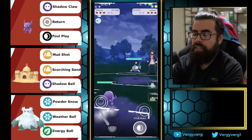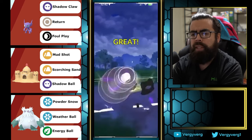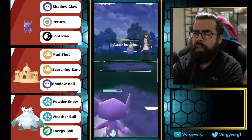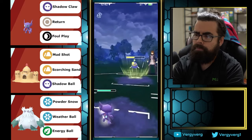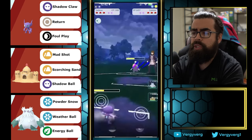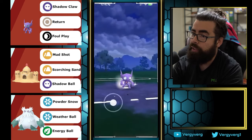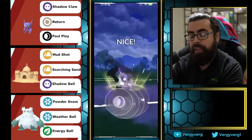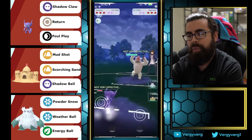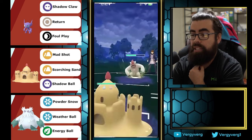Lanturn here in the front — Abomasnow would be really good against this, and actually both of our back line is pretty good against this too, so I wonder if we're going to switch to Abomasnow at some point. They do come in with Vigoroth — you guys already know what to do. Palosand! If they come in Vigoroth and win the game, he's going to try to get up to a move and then swap.